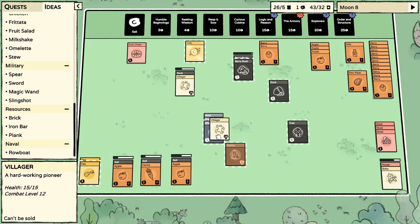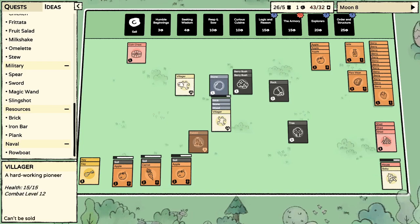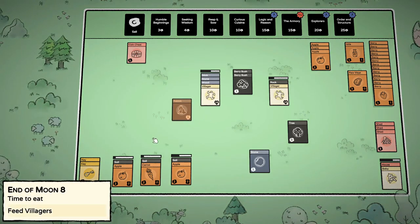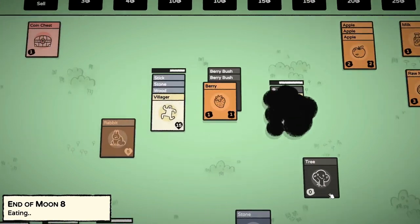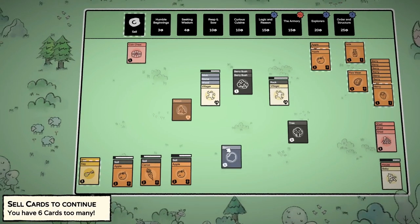We've got enough berries — dude, get away from the bushes. You can get on the rock. I'm going straight sheds, sheds all day long. Time to eat! We had to feed the baby — did you see that? Sell six cards? I ain't doing it.